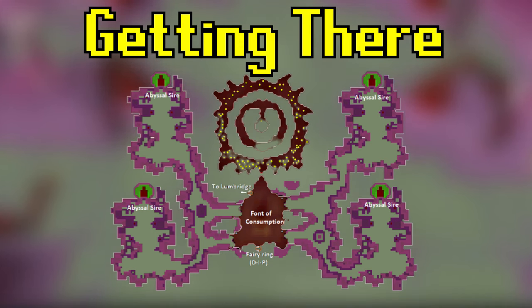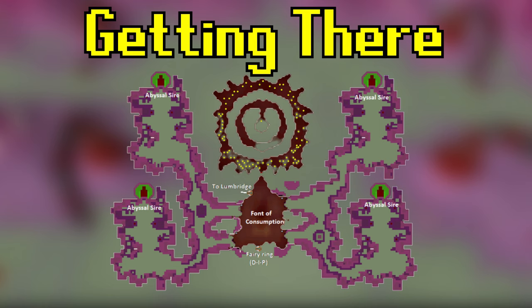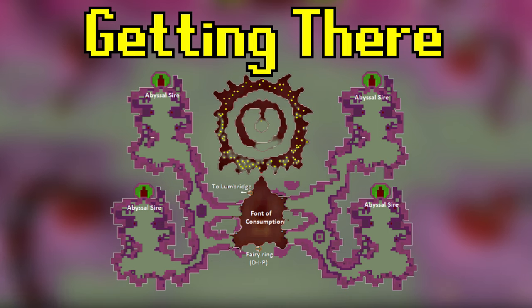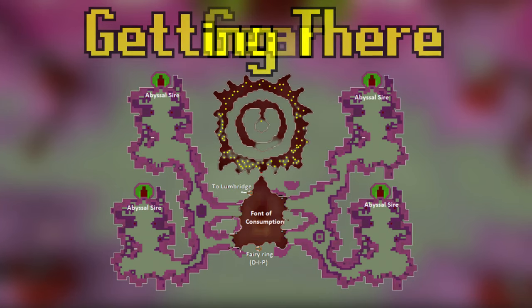If you don't have a fairy ring in your house due to being an iron man or low construction level, you can instead use a ring of dueling — after every trip go to the Ferox Enclave to restore your stats — and then use an Ardoin Cloak teleport, as there's a fairy ring relatively close to that teleport. Once you arrive at the Nexus, you can go to any of the four corners to find an Abyssal Sire. The boss is instanced, so you'll have to hop if the world is full.